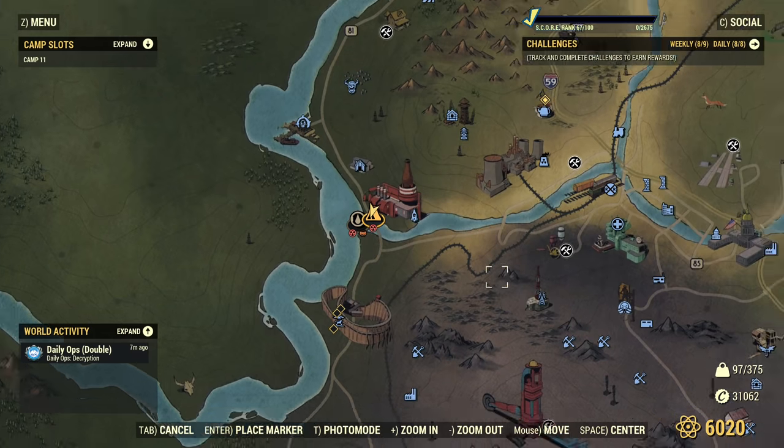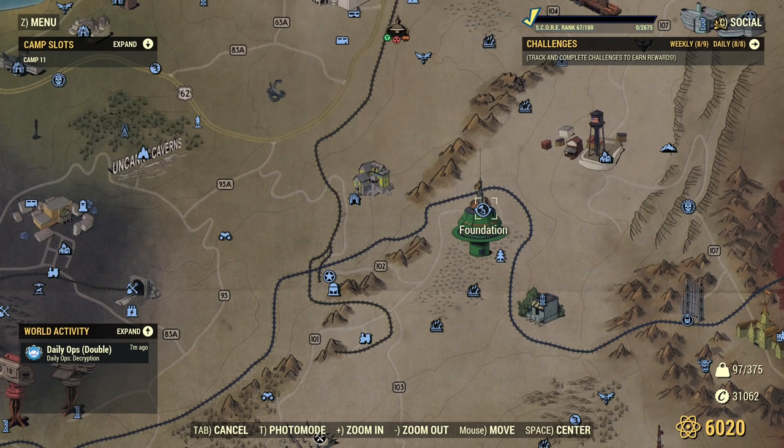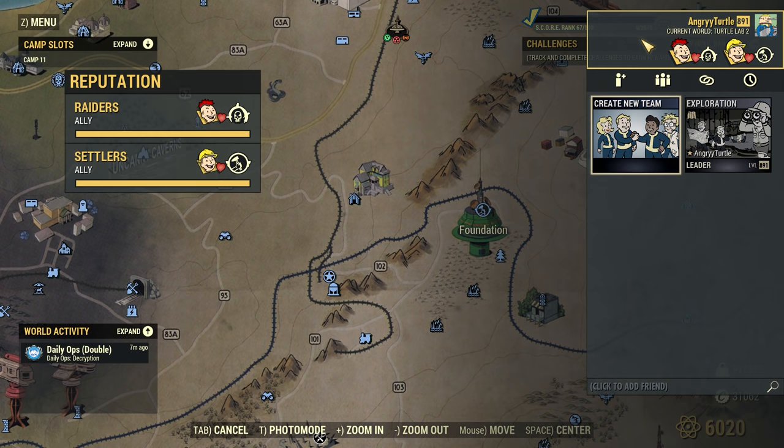How can you get this weapon? Unfortunately, you need to obtain the plan. There is no other way unless one of your friends crafts it for you or you buy from someone. That's a good alternative because the requirements to get a plan are quite crazy. First, you will need reputation with either Raiders or Settlers, and if you don't have your reputation maxed out yet, that will be a pain.